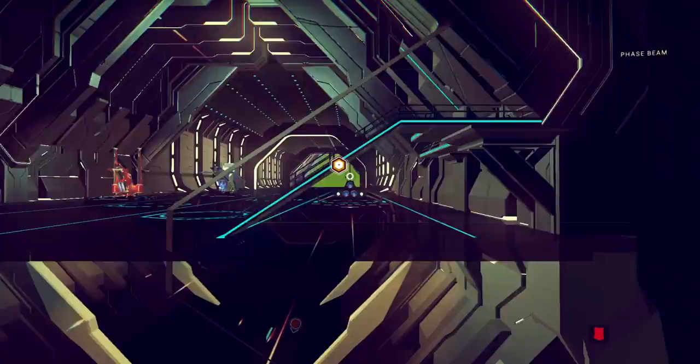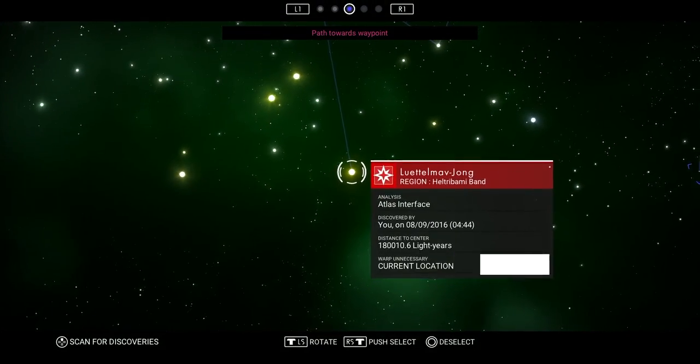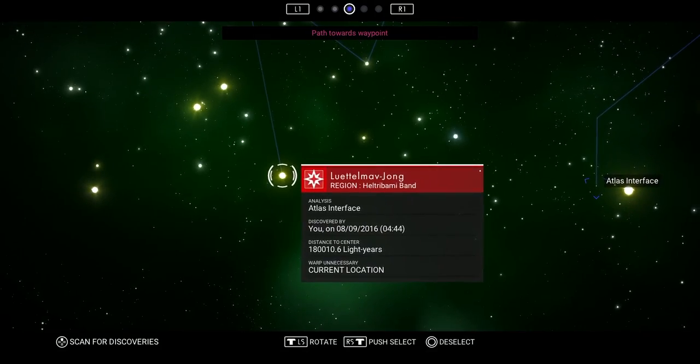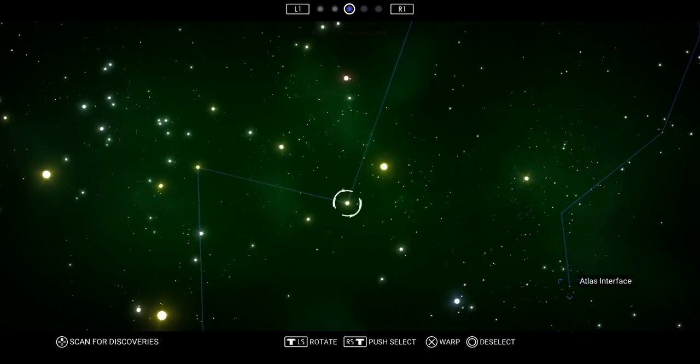There are two separate paths you can take — one to the center of the galaxy, one to the Atlas — and then there's actually a third path which would just be to explore as you see fit, not to follow any path at all, and to just go out and explore the universe as you will.